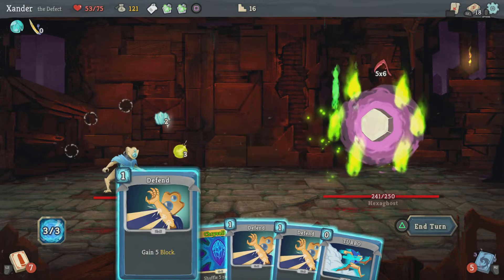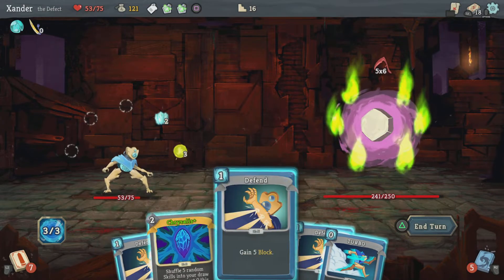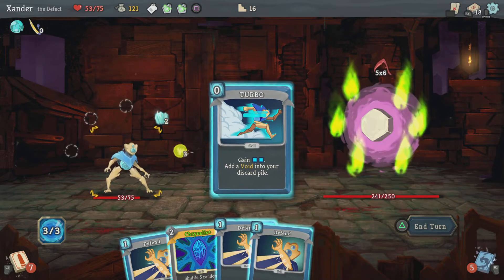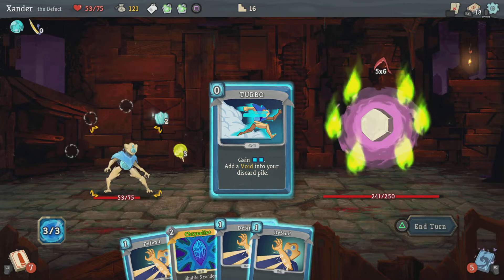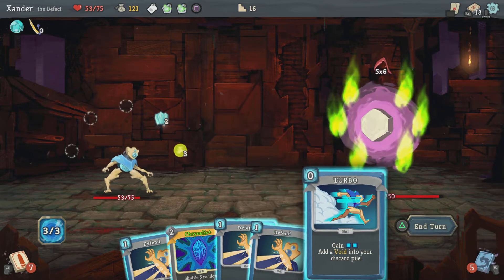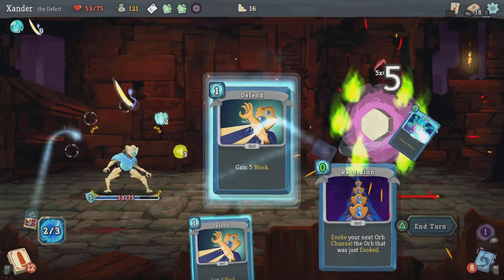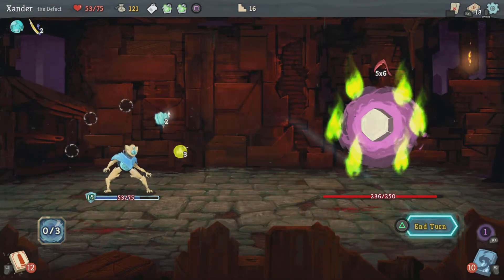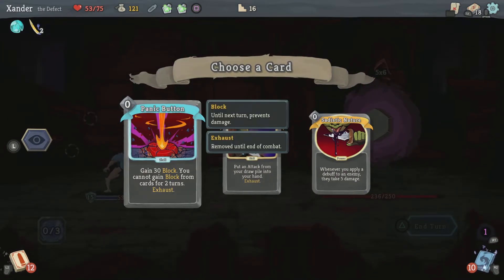So this is the Hexaghost. Oh my goodness — that's 30 damage! Let's do that, and then use all three of these, and drink this. Gain 3 block — if you do not, you cannot gain block from cards for 2 turns. But attack from your draw pile into your hand, and whenever you apply a debuff to the enemy...